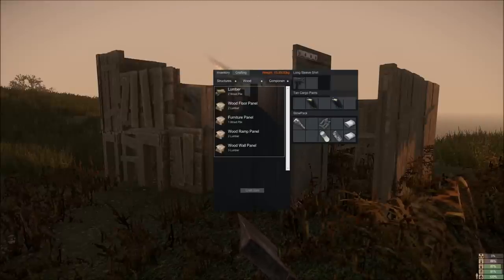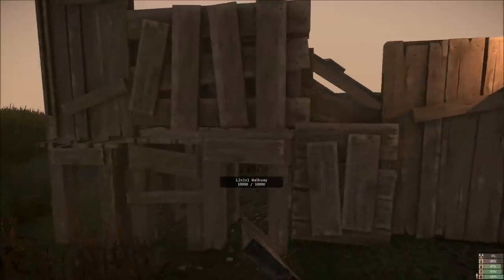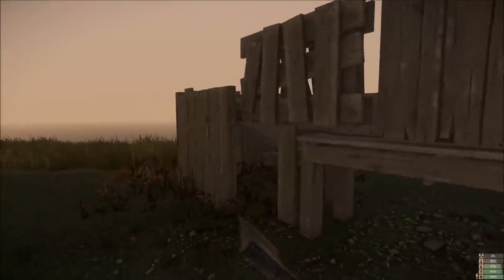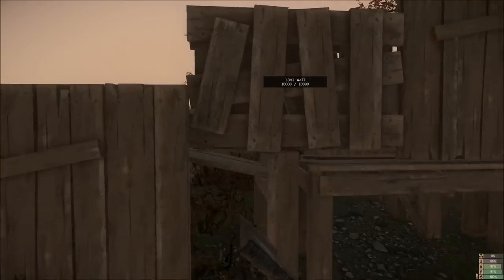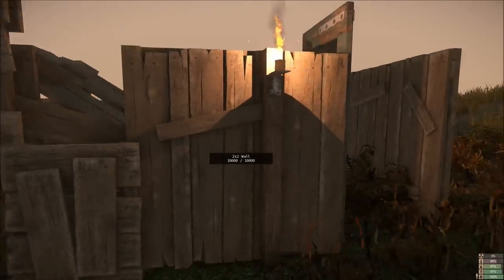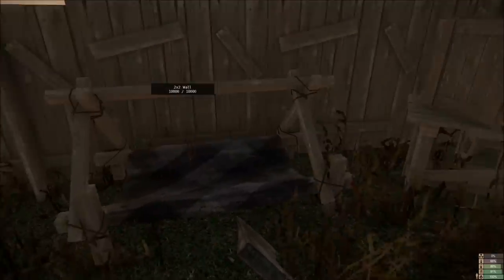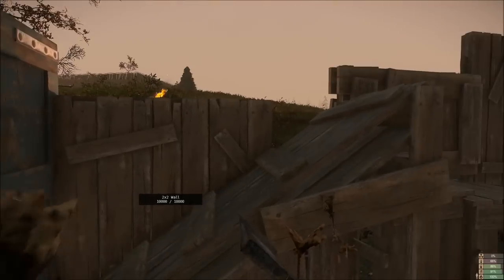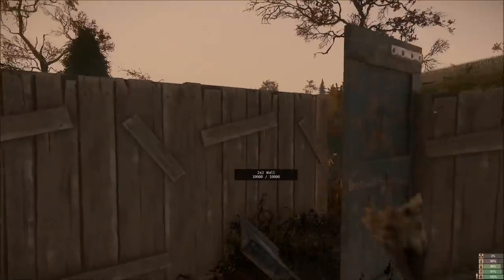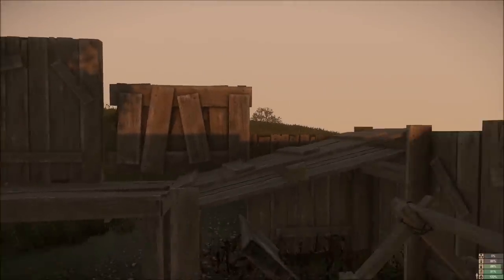For the moment in the wood section we've covered just about everything — all the furniture. This is the basic stuff you begin with; you don't start with the more complex blueprints, you have to find those in game. As you can see there are a range of different wall sections you can use as well as walkways to create a basic base. You can stack the walls on top of one another to build the levels up, and using ramps you can build to a higher level.